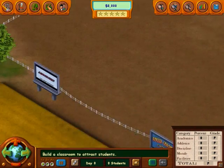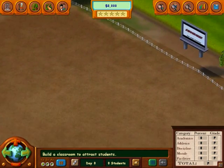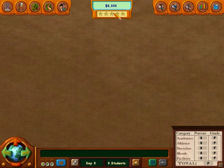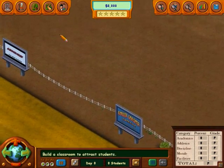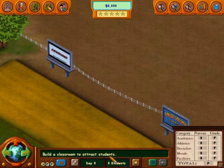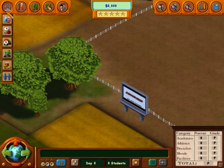As you can see there's absolutely nothing built. Because there's nothing here, there's no five-star ratings, no percentage scores, and the grades are all at F. Well, what do you expect with absolutely nothing? It's got a lot of little hints and tips at the bottom — it's saying build a classroom to get students in, to get money in, to build more, and so on. So let's get started.